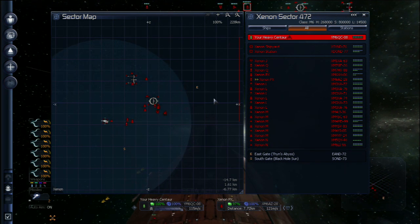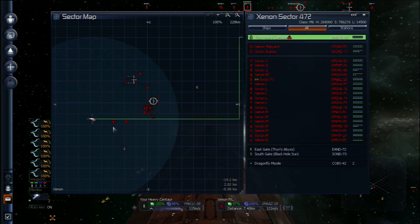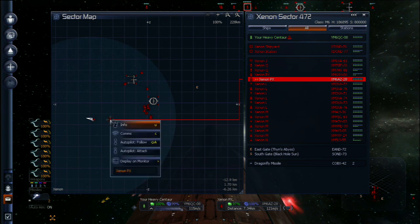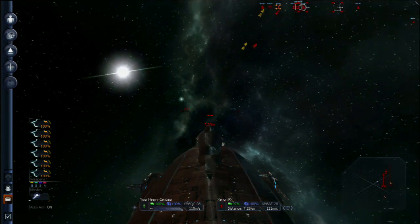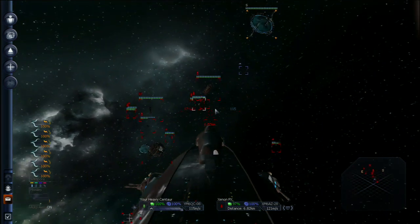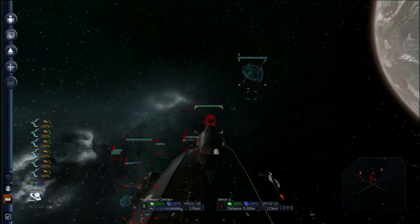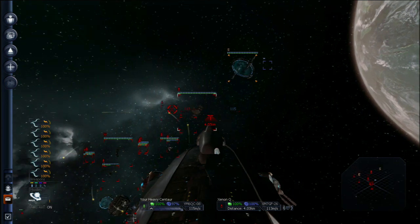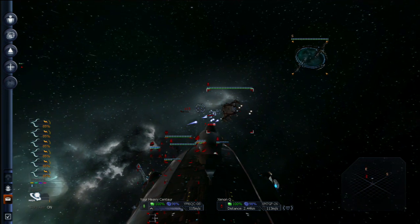What I'm trying to do here is lure away some of these ships — obviously I can't take on the whole pack. Maybe if I can take on one and then use my jump drive to jump to that other gate over there, get a little distance, give my shields time to recharge, I might be able to do some damage in this sector. The big problem with this heavy centaur is it's just a little too slow. A lot of ships can catch up to it — you really want something that's going to be able to outrun those big ships, because once those get in close, it's pretty much toast.